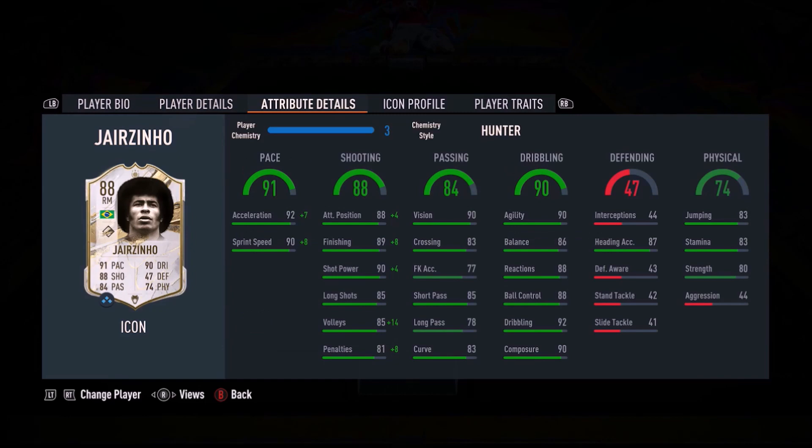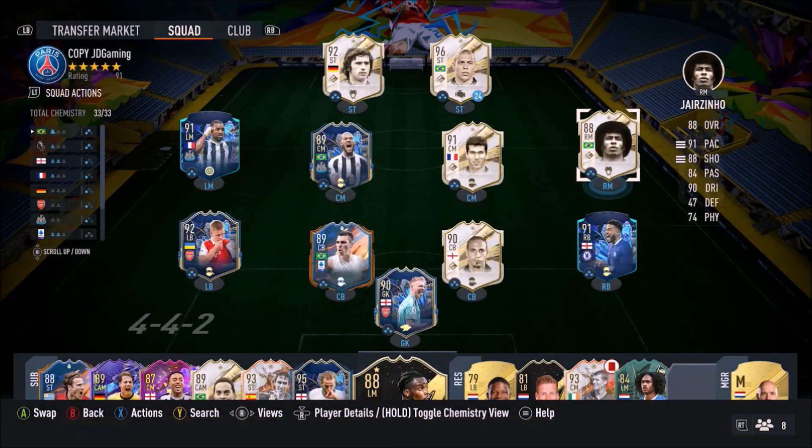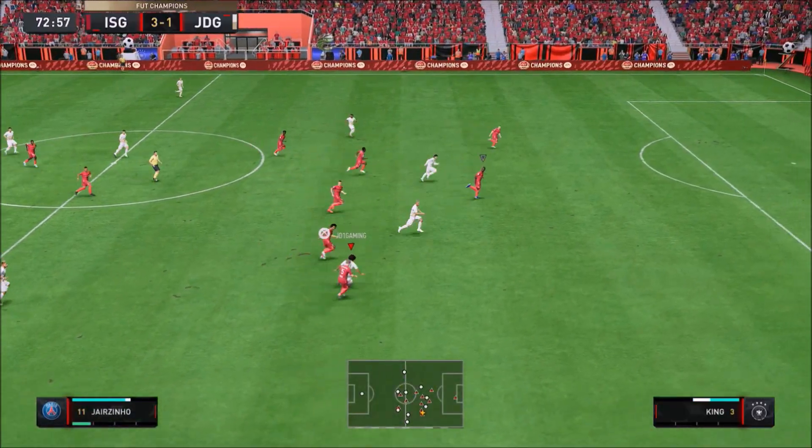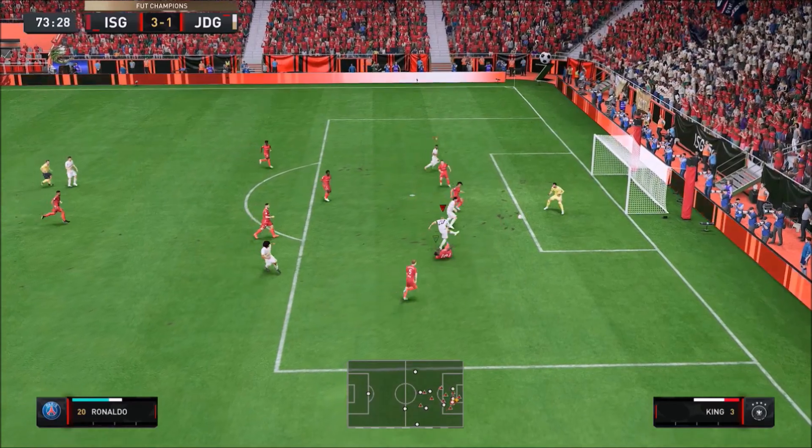Ladies and gentlemen, welcome to the video. Today we're going to be looking at whether high/medium work rates create a five-star, four-star combination with the five-star skills — and if Jairzinho is still usable in FIFA. This is the base card that was in the game at the start of FIFA, and I remember using him at the start. He was fantastic.